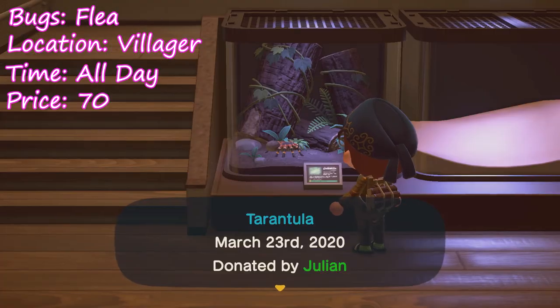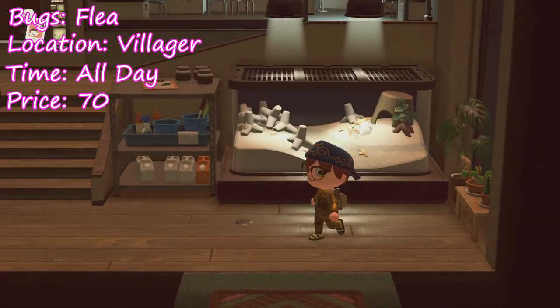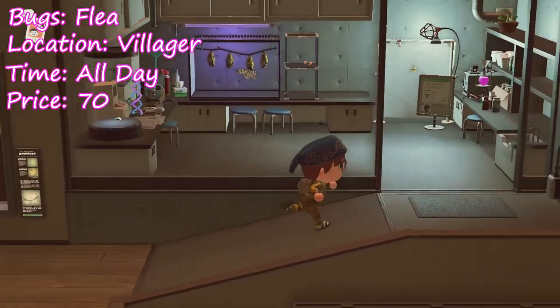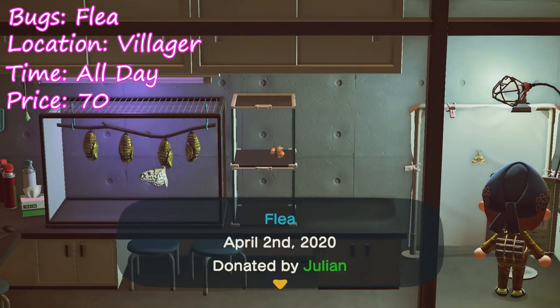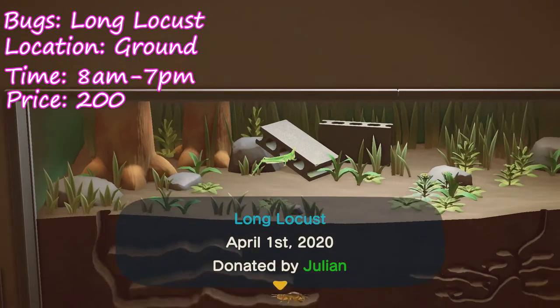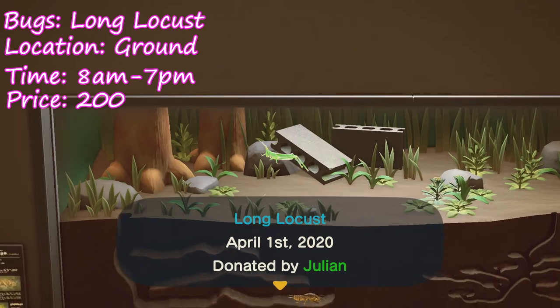Next up is the flea — you can find these on your villagers. If you see little black specks moving around on them and they tell you that they are itchy, hit them with a net and you will get a flea. Fleas sell for 70 bells and you can get them all day. And thankfully we are on our last bug — the long locust. You can find them jumping around on your island being generally annoying from 8 a.m. to 7 p.m. — they go for 200 bells.